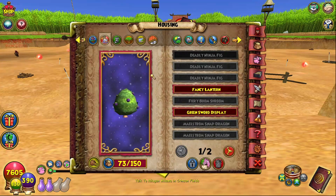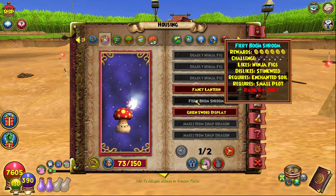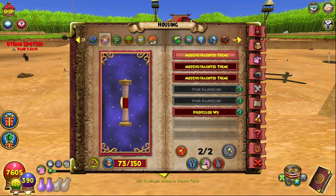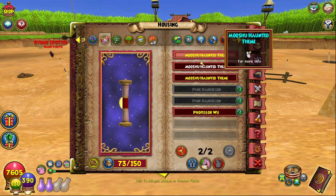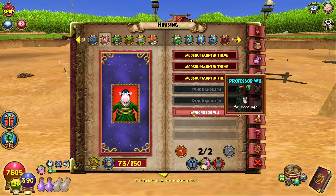And on my Myth, we got three Deadly Ninja Figs, the Fancy Lantern, the Fiery Boom Shroom, Green Sword Display, a couple Maelstrom Snapdragons, and Mushu Haunted Theme Scrolls, two Pink Dandelions, and a Professor Wu Housing Item Portrait.